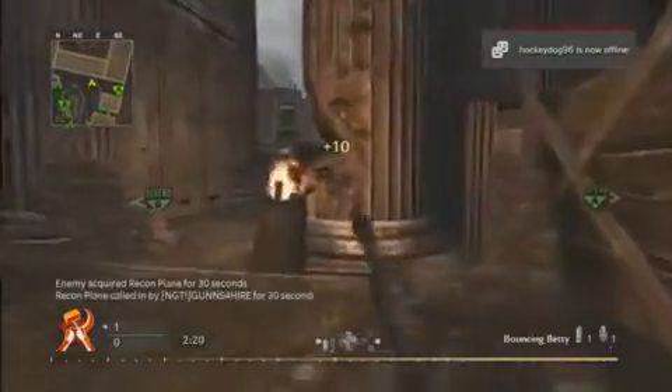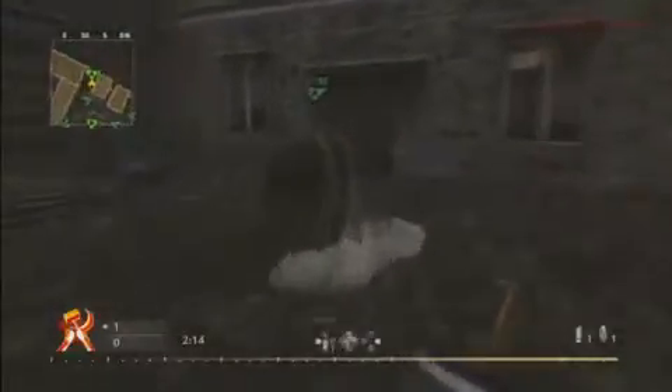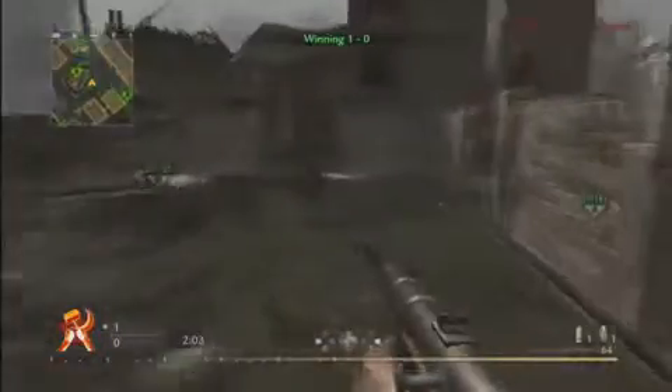This is the back-to-back one. We're going to set up Bettys in a similar fashion. We've got UAV. Whether that Betty is on the outside or inside doesn't matter — they're both kind of effective. If they have Bomb Squad, they're going to be able to see it anyway. So I use UAV — that usually buys you some time and prevents them from being very aggressive.